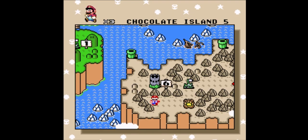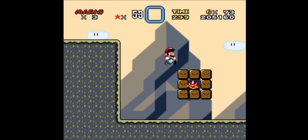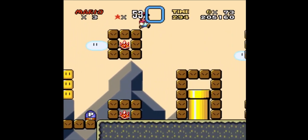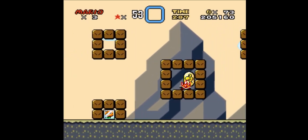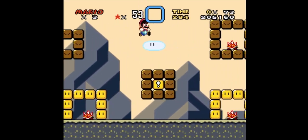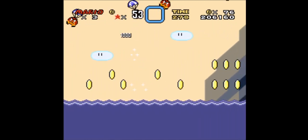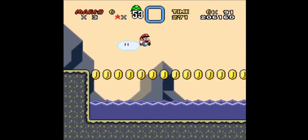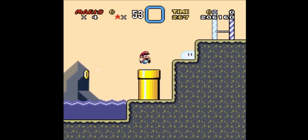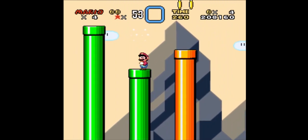Hey everybody, welcome to episode 10 of Let's Play Super Mario World. We're gonna continue Chocolate Island this time. This isn't an easy level if you rush through it — there's a high risk-reward situation. If you jump the P-switch at the beginning of the level, you unleash all these spinies, which makes it a bit harder. I don't really care for score, so I'm just gonna rush through it.